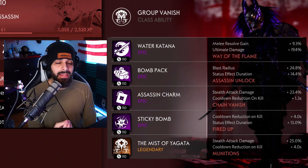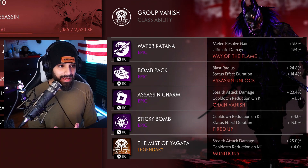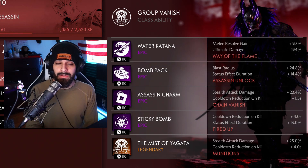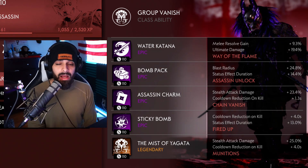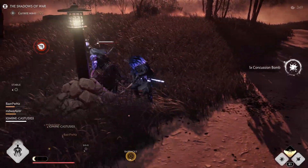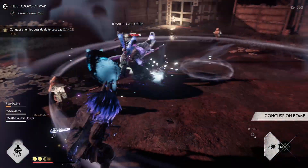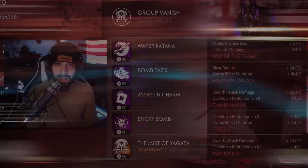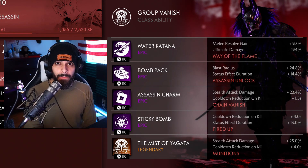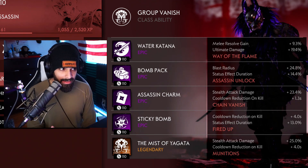It's important to have your blast radius as high as possible. For your assassin, the bomb pack gives so much utility — one of the main things it does is generate resolve to get your ultimate. The bomb pack gives you diversity in combat to feel safe going into a fight. You can stagger enemies, lock them in place. For example, if oni archers are trying to get away, throw a concussion bomb and it stops their teleportation so you can keep attacking.